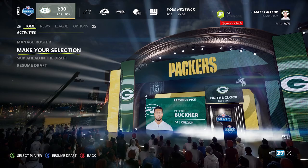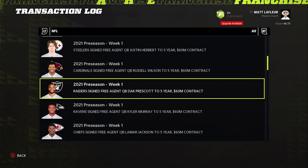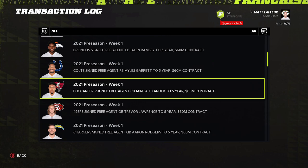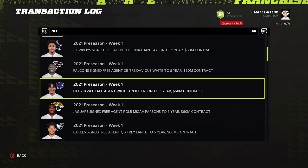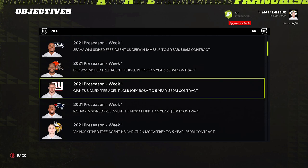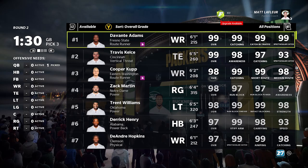If you have the exact same pick as me, I would be taking Daniil Hunter here, but we need a QB. Joe Burrow is a good name for franchise, so that's who we're going with. The first five picks went almost the exact same way as my two sims did before this, except Jaire Alexander went a bit earlier than Ramsey usually does.